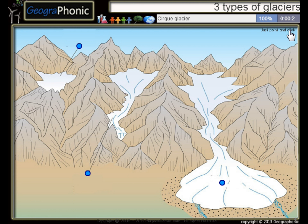Press start. The first glacier — this one is a Cirque glacier. Then this one — this is a Valley glacier. And this one is a Gaemon glacier.